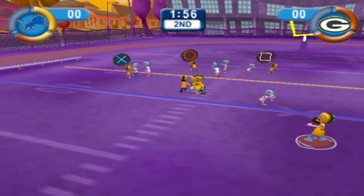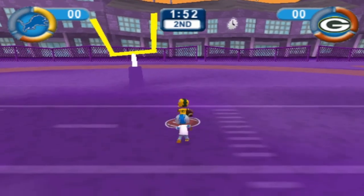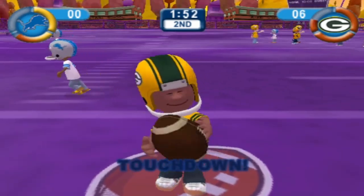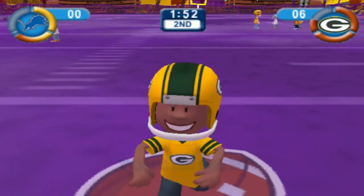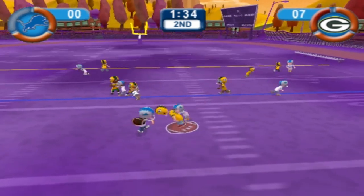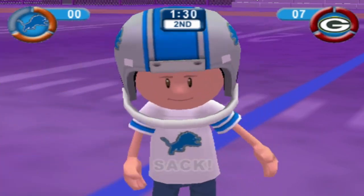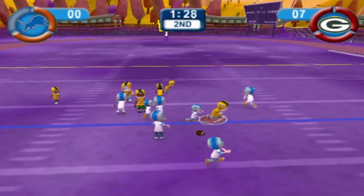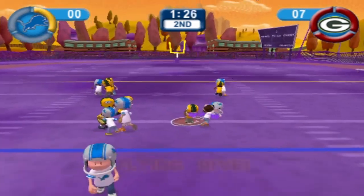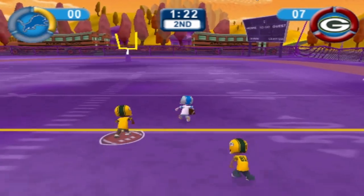Brady back to throw, rolling out to his right, and that's gonna be completed to Torrey Holt inside the 10, and he's gonna take this one into the end zone for a touchdown. We would go up 7-0. Lions taking over, second and 18, back to throw, and Brian Urlacher is there for the sack. Third and 25 now, a quick pitch to the right side, cut back up, and with the flying dive power-up move they have the first down and more.